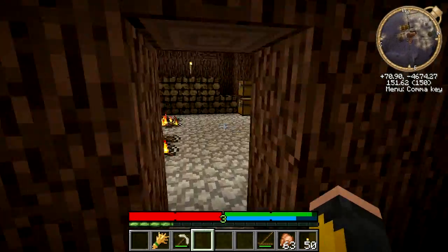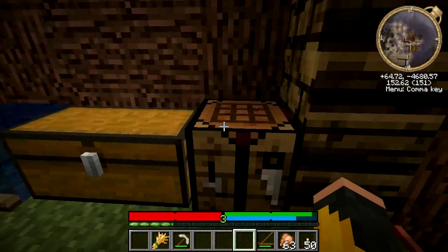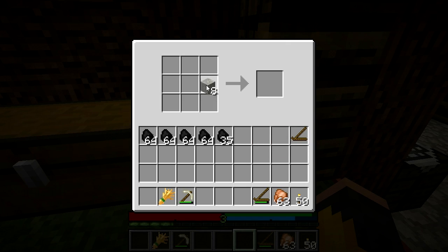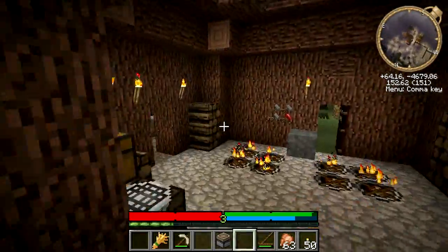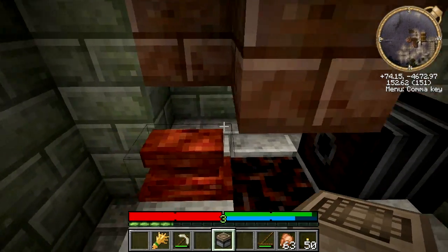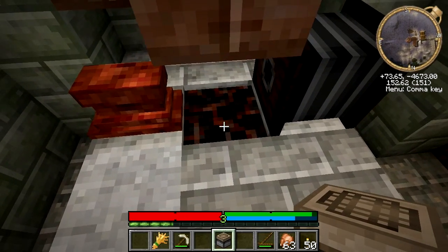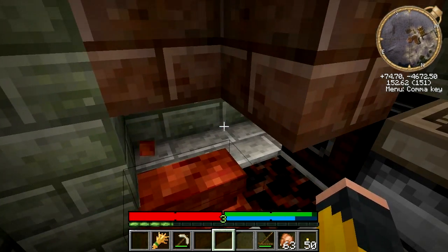That should warm it up enough, hopefully. Depends on how long we take for this next part. In order to progress, we're going to need what's called a metallurgy table. You're going to need some raw stone and put it in the table in this shape. Ta-da! Metallurgy table. It is very useful to stick it next to your forge, because you're going to want to move these things pretty quick so you don't lose any temperature. I'm going to stick it right there for now.